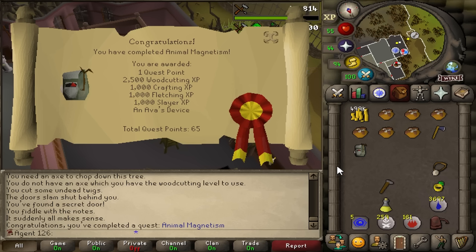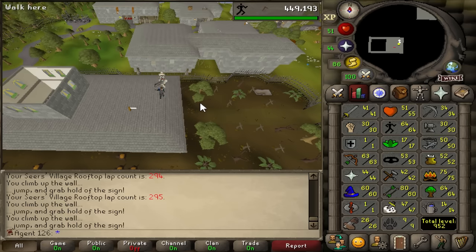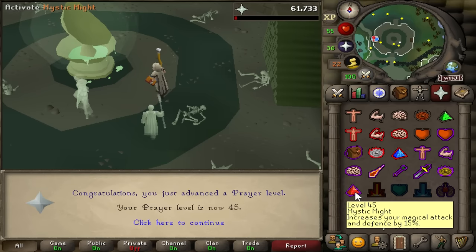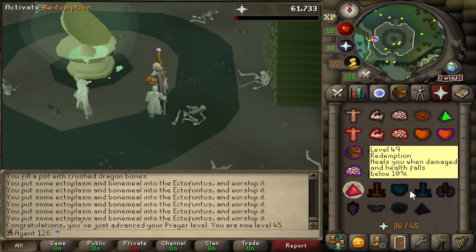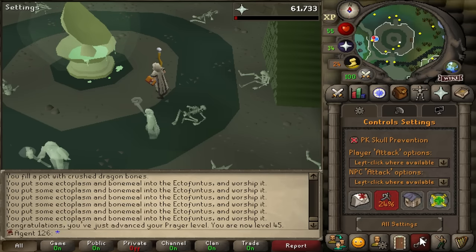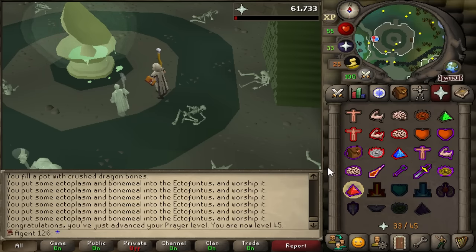I also of course needed an accumulator. Just in case it comes down to it, I also got myself 65 agility so I can use the easy Revenant shortcut. I wanted to get one more prayer level for Mystic Might, just in case I really do need to escape — it helps me that much more. So now I'm going to get some food and then it's time to go to Revs.